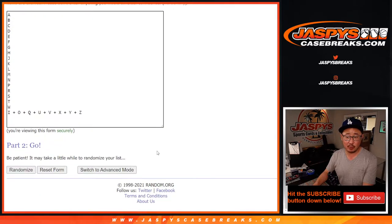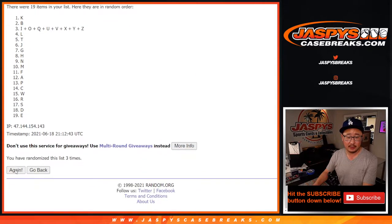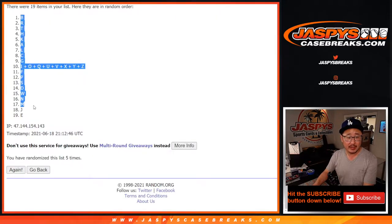One and a four, five times for the letters — one, two, three, four, and fifth and final time: four and a one. We've got B down to E.